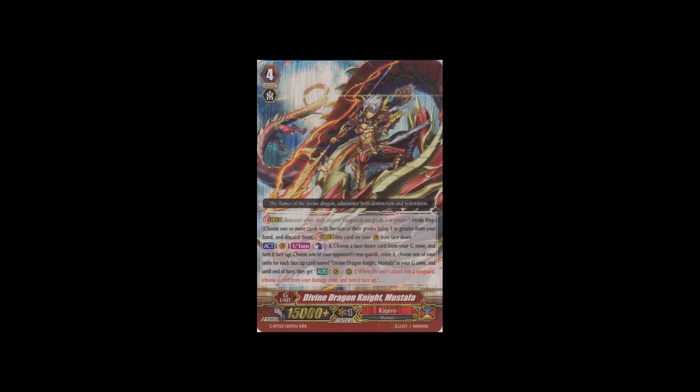Moving on to one of the clans that got the least amount of support from GP203, which is Kagero. Their one and only triple rare is Divine Dragon Knight Mustapha, a stride. Its skill is once per turn: count up as one and choose a face-down card from your G-zone and turn it face-up. Then you choose one of your opponent's rearguards and retire it, and then you choose one of your units. For each face-up card named Mustapha in your G-zone, you can give that unit the skill that when their attack hits, you can choose a card from your damage zone and turn it face-up. It can potentially be a free retire, but I don't see how this is better than Root Flare.